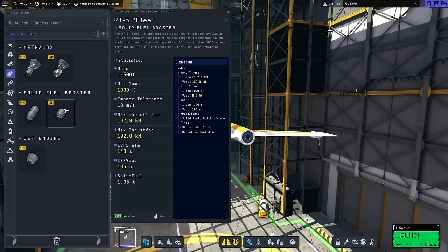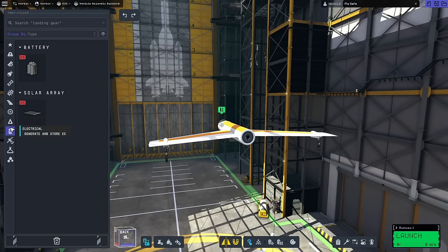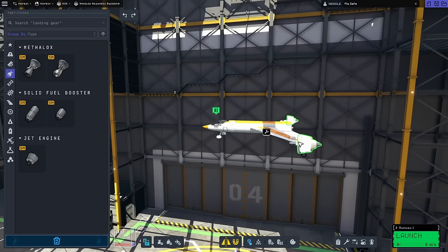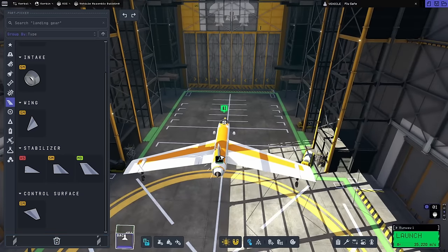The tricky part is going to be getting this thing off the ground. We have jet engines, which should be really good for us. We're also going to need a couple of air intakes. How big are the jet engines actually? They're about that big, which could go right here. If I set this properly — there we go. This plane's also going to need a stabilizer on the back.